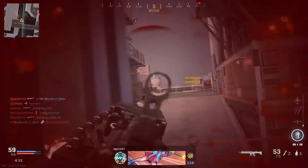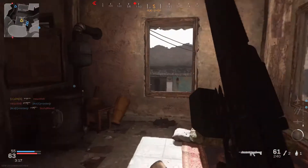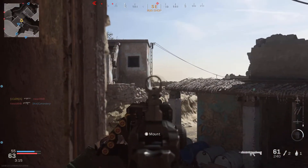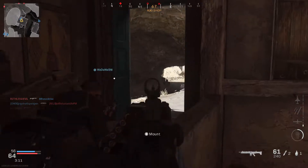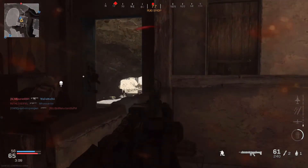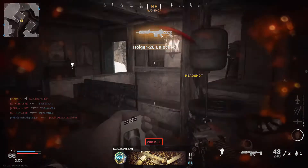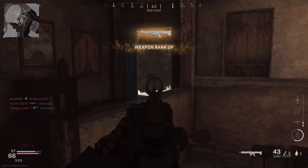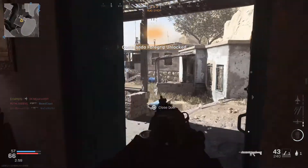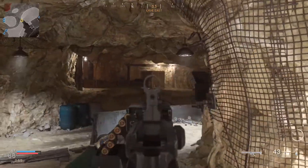Another slight drawback of the LMG is that the magazine size is only 75 rounds, and for an LMG I kind of want 100 rounds. Even putting on an extended mags attachment, 75 rounds is not too bad, but those extra 25 bullets could make the difference especially given that reload times are going to be a little bit higher. I do think it should have had a 100 round magazine. You could always put extended mags on, but that's going to be taking up an attachment slot.